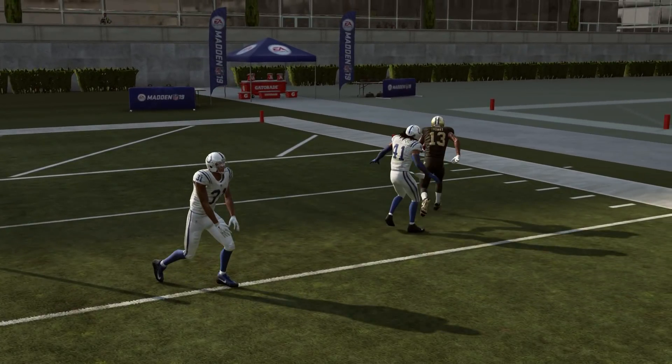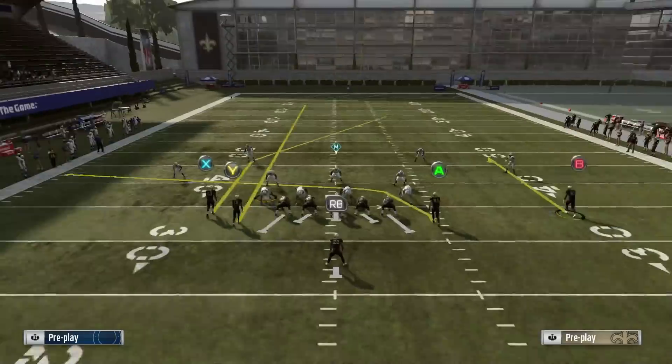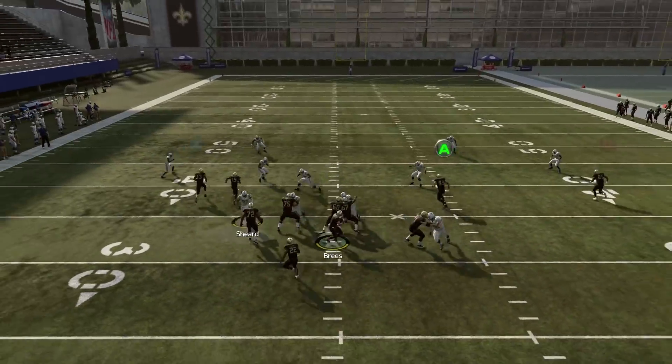Not exactly a one-play right there. You can also curl Meredith — motion him out, streak. I like Ingram here for a little pressure.